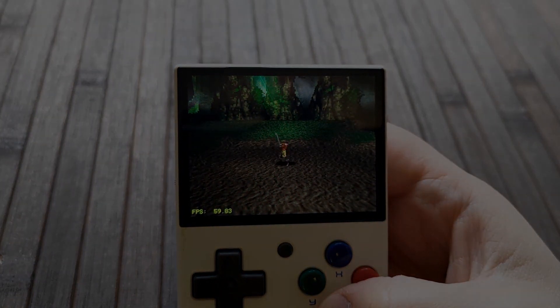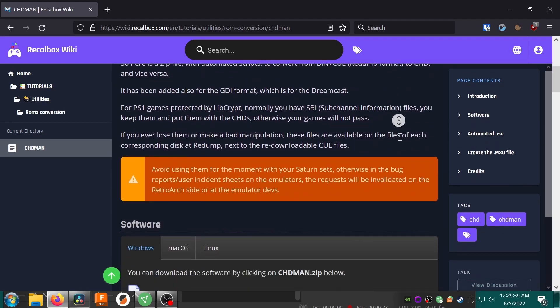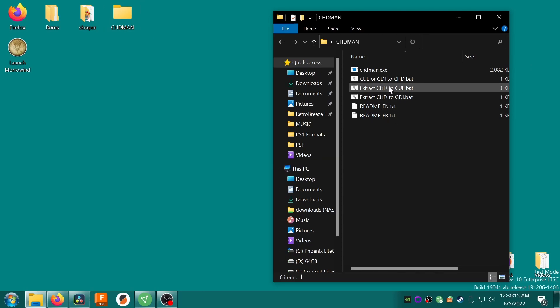You'll want to use the .chd format for every one of your games that just has one disc. To begin with, we'll need to download a tool called chdman, which stands for CHD Manager. Also, .chd stands for compressed hunks of data. There's a link to chdman in the description box below, which will take you to the Recalbox wiki.